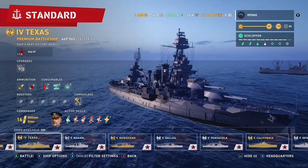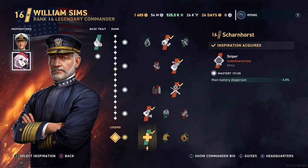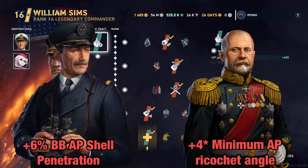Before we move on to the stats and gameplay we will take a look at our commander. I am using William Sims, currently maxed out at 16.4. For our inspirations we are using Andrew Cunningham and Adaline Scharnhorst for the extra bonus to dispersion and shell grouping. If you do not have Scharnhorst, I would recommend running either Robert Georgiard or Nikolai von Essen, both AP focused commanders.